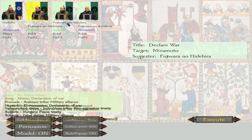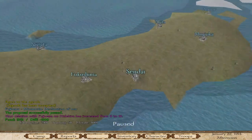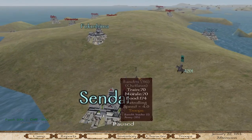Oh hello — Declaration of War. The target is Minamoto. Left click to persuade or bribe. We agreed — no, this is me. Agreed, I will agree. Execute. Contribution — contribute money, culture points, persuasion. Suggested — persuasion successful. Persuasion failed. I agree, I guess. What does this do? These guys are now our enemies.